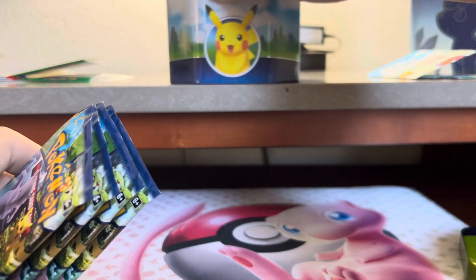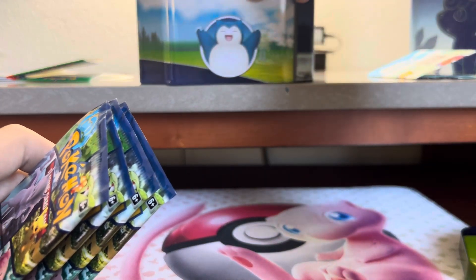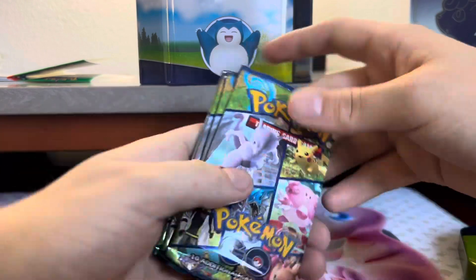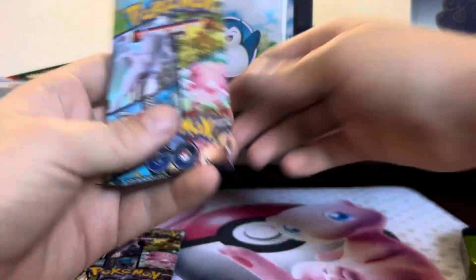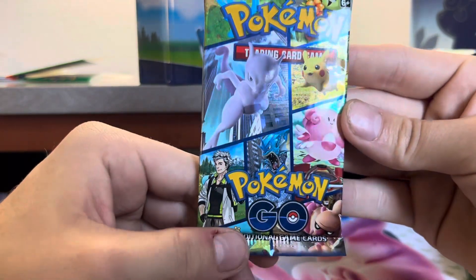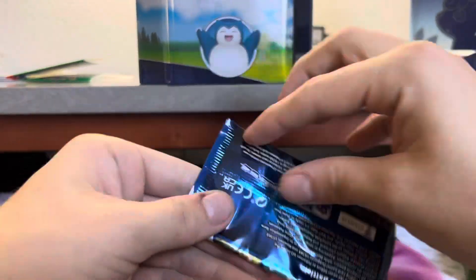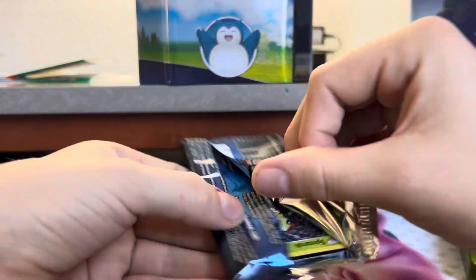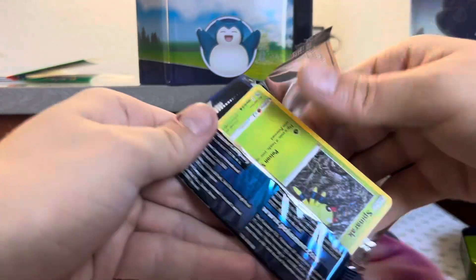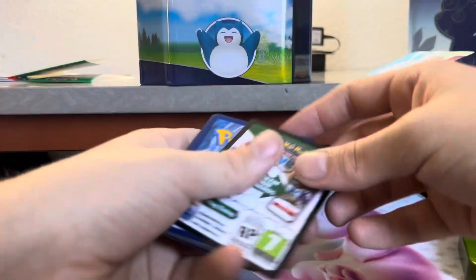Put that right there with Snorlax — little Snorlax looking at you, about to give you a hug. One, two, three, four Pokemon Go packs. Really cool pack art if you ask me. Oh, these are really easy to open up. I kind of suck at opening booster packs — but that was really nice.